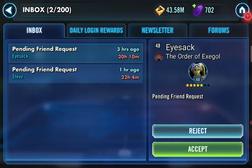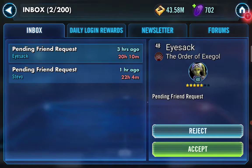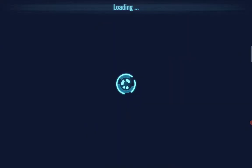But before I do, let's take a look at my inbox. I've got two pending friend requests from ISAC the Order of Exegol, and then Stevo, Matlas 314th. In the comment section, explain those guild names and your Galaxy Heroes name. I would like to accept them, but it says my ally cap has been reached — I didn't even know you could do that. So I'm going to keep them in my inbox and try to get them accepted.